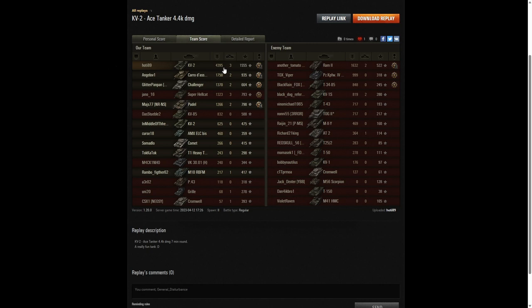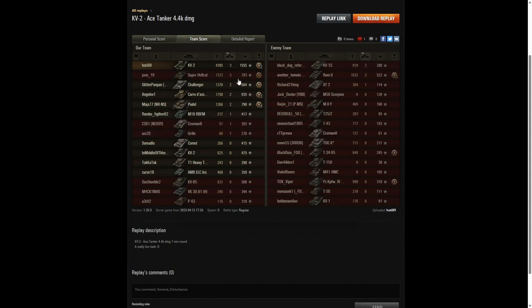The highest damage in the game was 4,395 hit points to hoti89. Second highest damage went to the Karo who managed 1,750. Third highest went to a Ram 2 on the enemy team with 1,632 — the only enemy player to get over 1,000 hit points of damage. For kills, hoti had the highest number, sharing it with the Super Hellcat — both had three kills apiece.